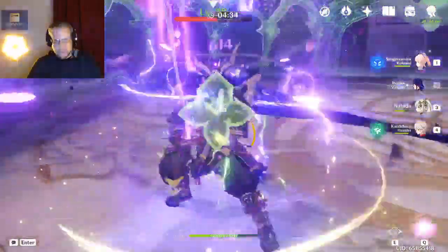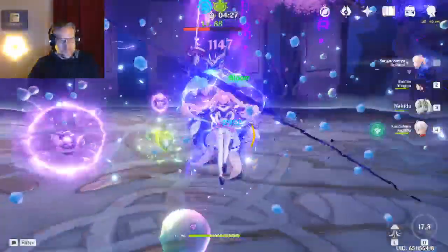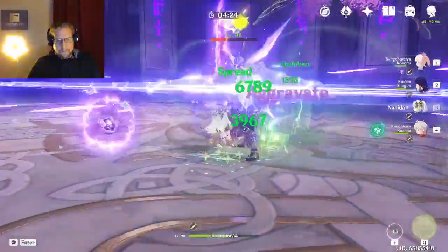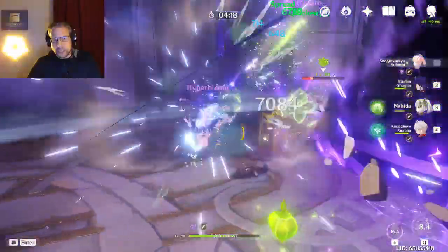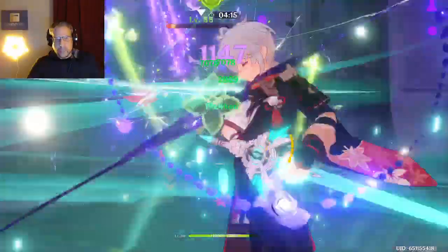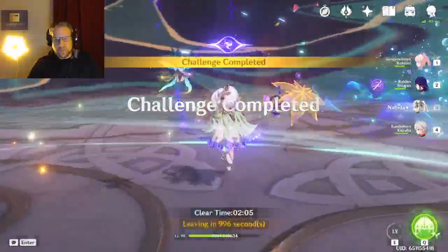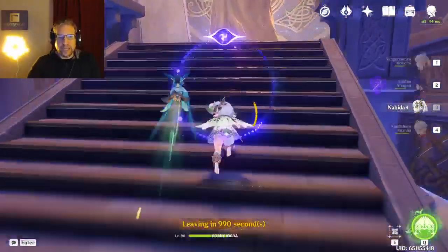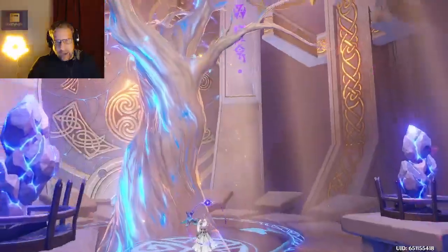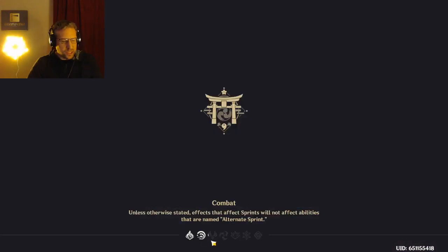The key to this game really guys is switching - switching very quickly between characters to maximize the damage they're doing. I will show you guys a couple of my other parties tonight to let you know how I get these reactions going. My third party is the eternal freeze party, which is fantastic. They have yet to be leveled up to where I need them to be because I've been really working on this squad.